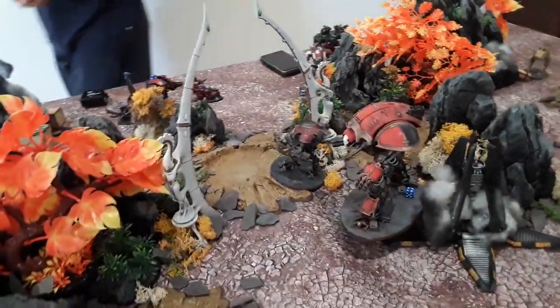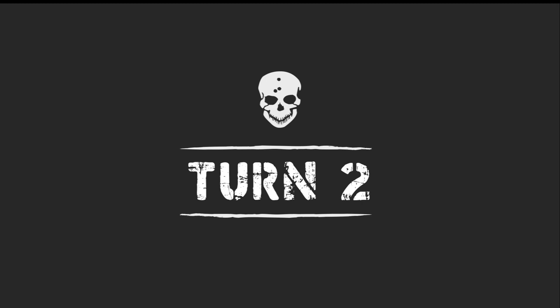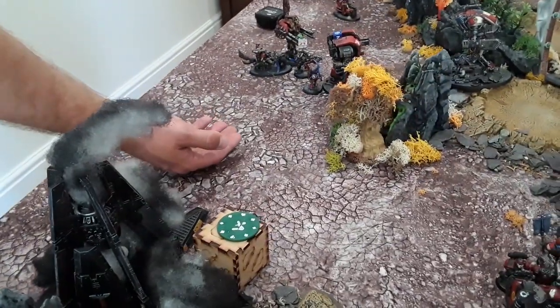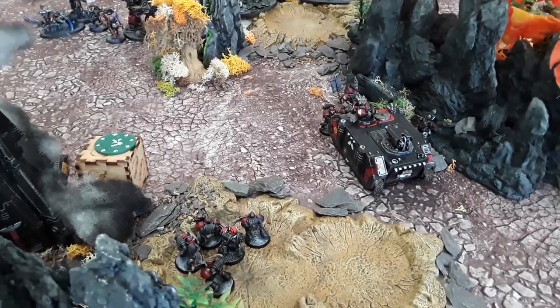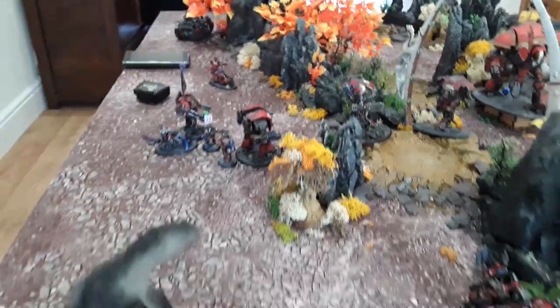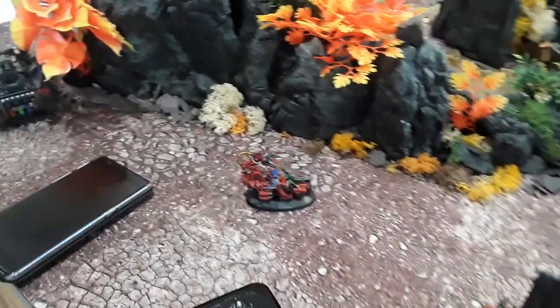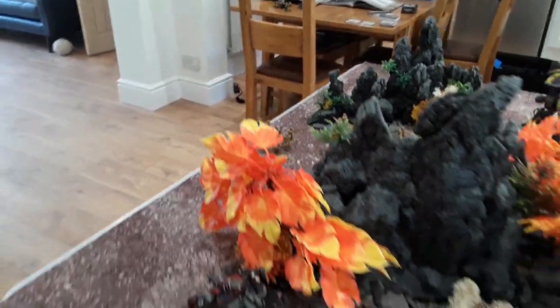Space Marines turn two. The marines have moved continuing their advance. Dave command point rerolls the heal on the dreadnought — gets three wounds back, Leviathan is up to nine wounds. The flamer squad has gotten out to contribute. The razorback didn't move. Dave's armager has moved up. Everything around here has shuffled into a defensive castle. Tech marine has skidded out on his bike, and the captain is ready to push forward. Dave has a line of sight down to that squad for some combi-bolter shots.